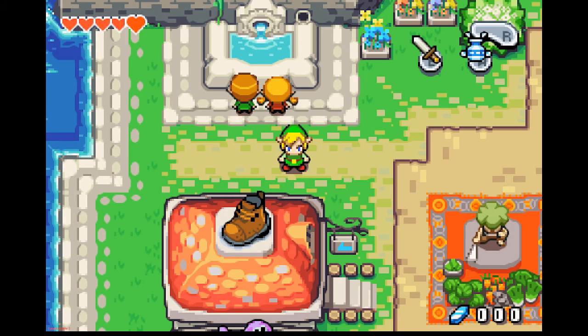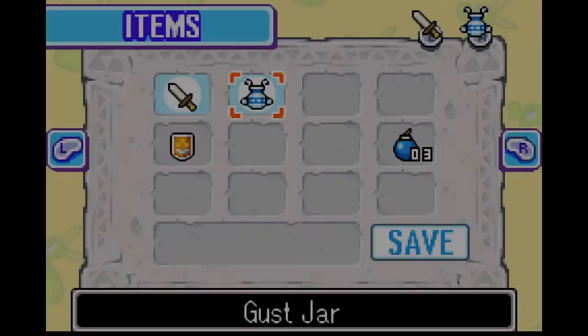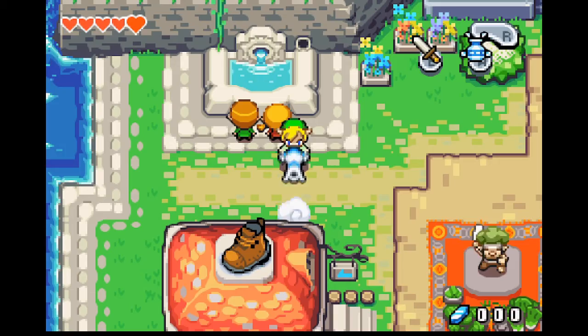Hey guys, welcome back to The Legend of Zelda: Minish Cap. In the last episode, we went through the first dungeon, which is Deepwood Shrine, and we got the gust jar, which we are using quite frequently.